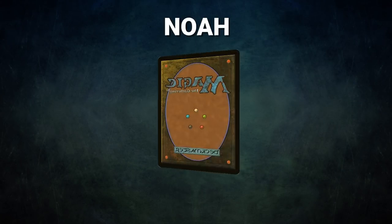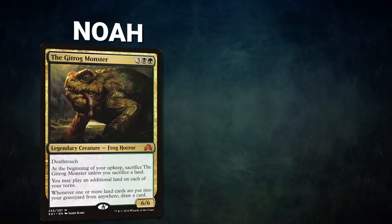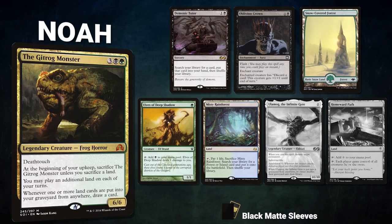Next, we have Noah piloting the Gitrog Monster. This classic deck is looking to discard lands to chain through his library and eventually win through a highly convoluted and overly complicated line. Noah's opening hand contains a Demonic Tutor, Oblivion Crown, Snow-Covered Forest, Elves of Deep Shadow, Misty Rainforest; his London Mulligans are Ulamog the Infinite Gyre and Homeward Path.